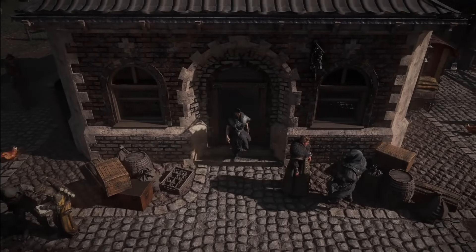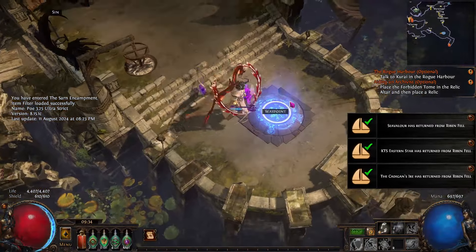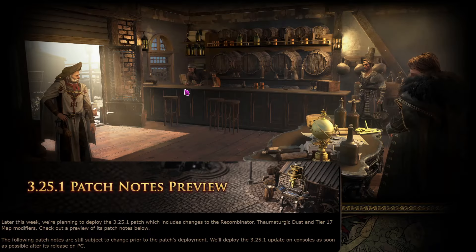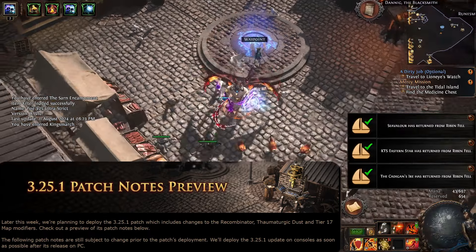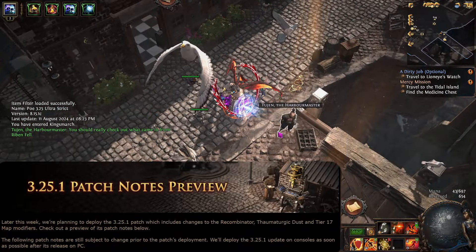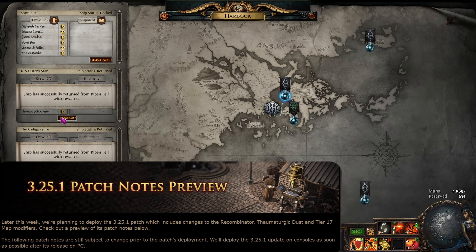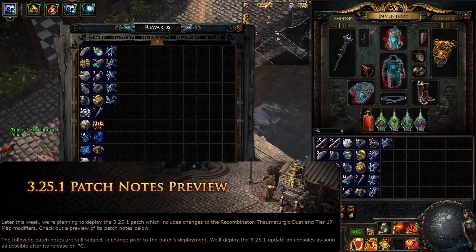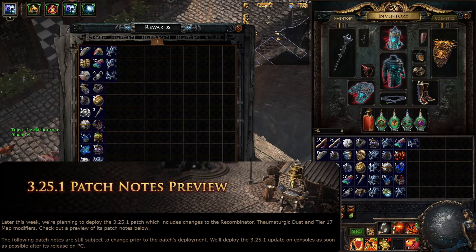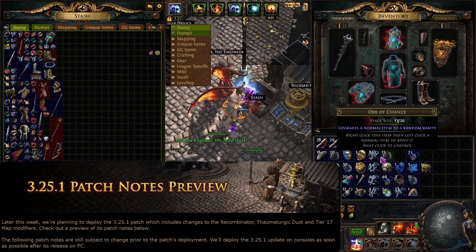Wraeclast is a cursed land — you'd have to be mad to settle here. Greetings, my fellow Exiles! Welcome back to another Path of Exile video. Today, Grinding Gear Games announced a new patch coming out later this week. We're going to take a look and read through what the patch notes say — what they have in store for us in this coming update, to see if there are any buffs or nerfs related to Settlers of Kalguur. Okay, 3.25.1 patch notes preview.